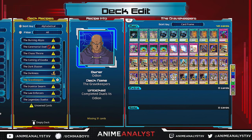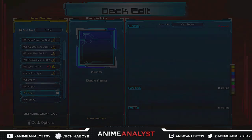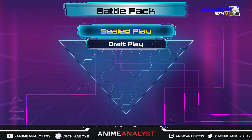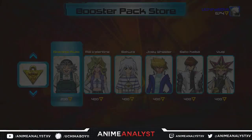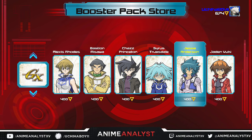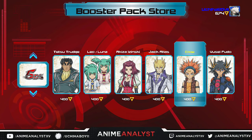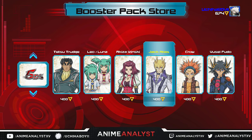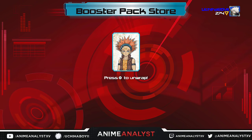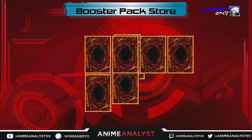Now the other way to unlock cards — this isn't really the most efficient way but you still need to do it regardless — is the actual card shop. You want to go into the card shop and find out which character has what kind of packs. For example, if I go into Crow's packs and open them up...